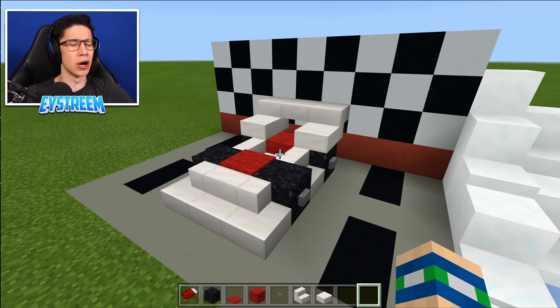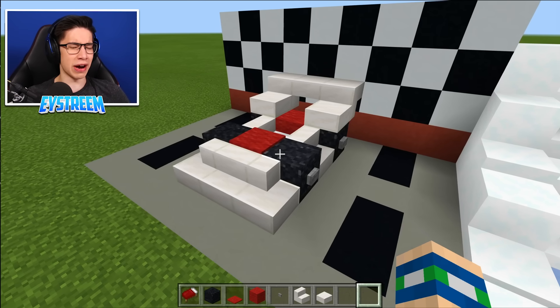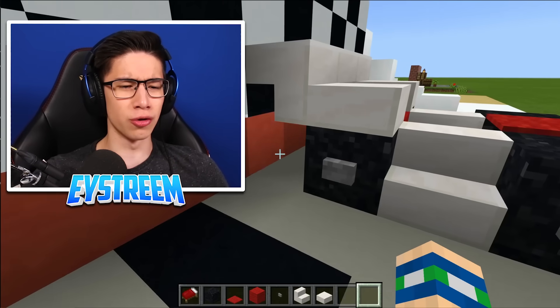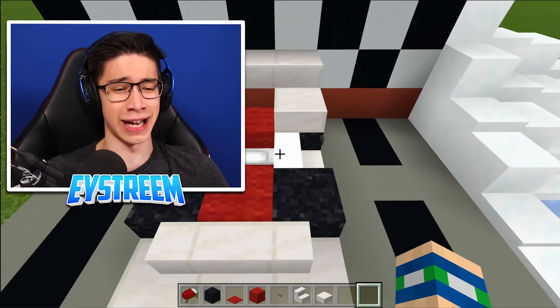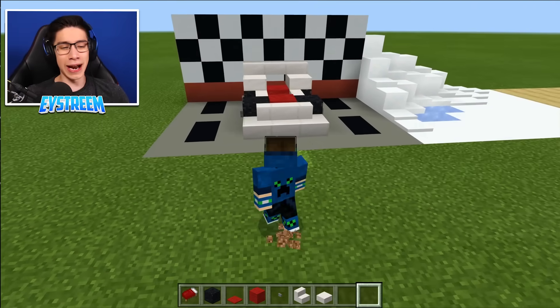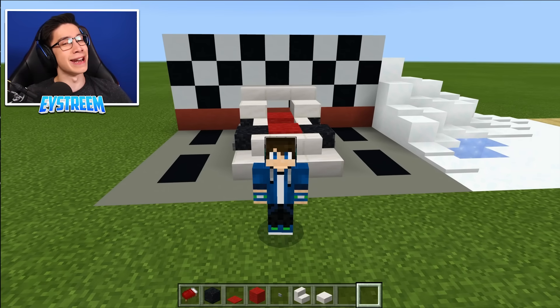This will certainly make your bedroom look very epic and impressive. And of course, if you don't like red, all you have to do is change the bed, the wool, and your room color to whatever your favourite color is. The race car doesn't have to be red — it can be anything you like. Anyway guys, let's move on to build number two.